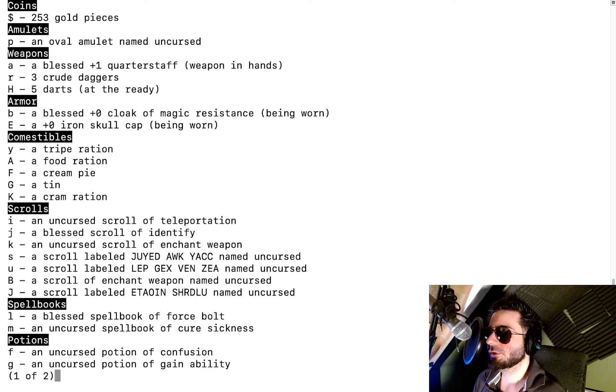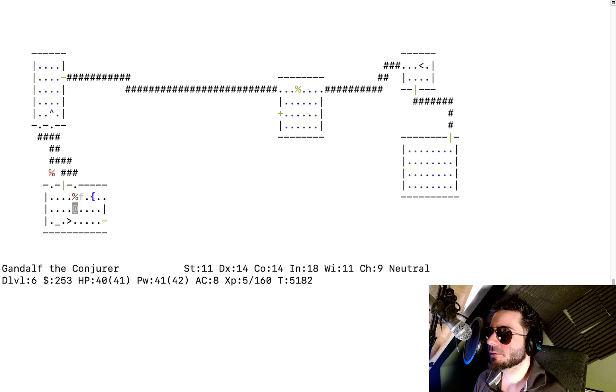Our food situation: we have a cram ration, a tri-ration, a food ration, a cream pie, and a tin we can't open. We could use a dagger to open the tin. Keep exploring this level. I want to find the oracle just to know where that level is. If we kill something on this level, there's no reason not to sacrifice it at the altar — unless we have negative luck, but I don't believe we do.